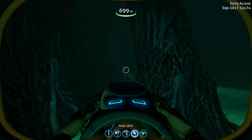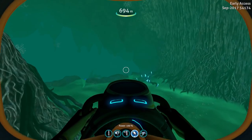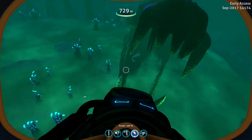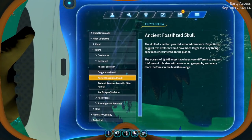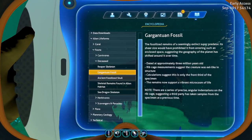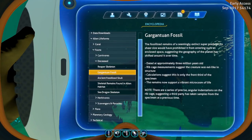I believe they've changed the lore now about the Gargantuan Leviathan having starved down here, because I think that's now inaccurate. The Gargantuan Fossil entry reads: the fossilized remains of a seemingly extinct super-predator. Its sheer size would have prohibited it from entering such an enclosed space, suggesting the geography of the planet has shifted around it over time. Therefore, it did not die of starvation — that is old lore, that does not apply anymore.